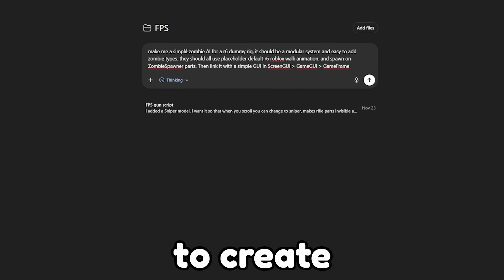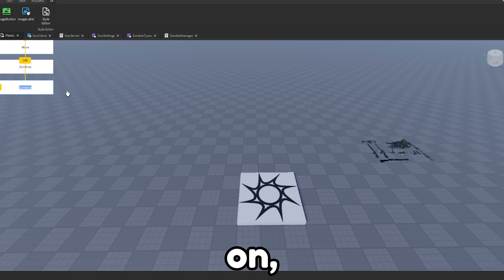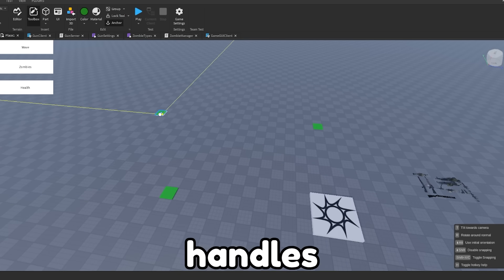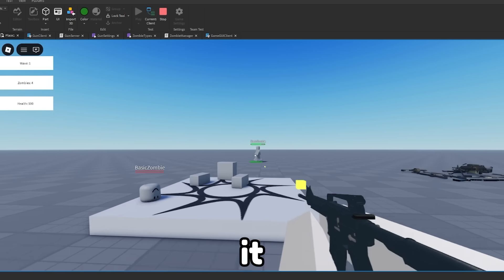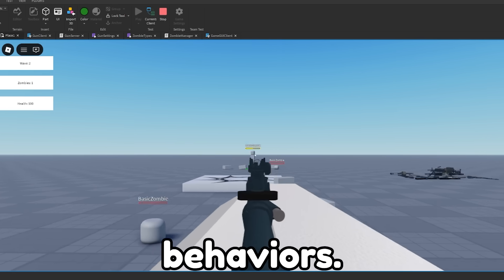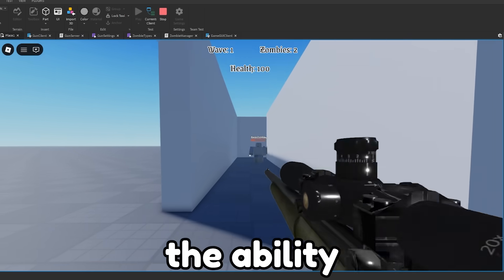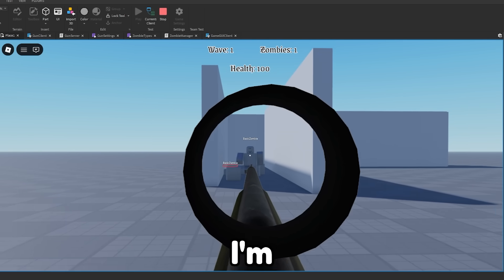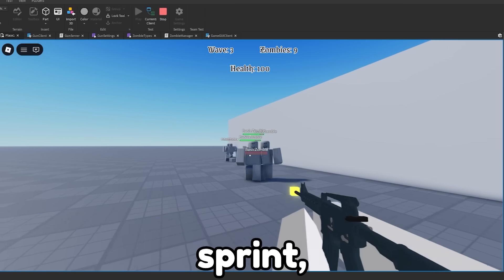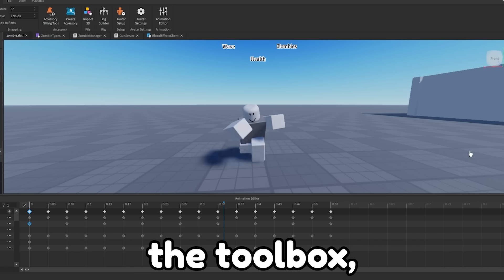The first thing that I did was ask AI to create me the zombie script. Then I paired that with a GUI on screen that shows what wave you're on, how many zombies are left, and how much health you have. Then I created a part called Zombie Spawner, which handles where the zombies spawn from. It worked pretty nicely, but if we want these zombies to feel more realistic, we're going to have to tweak a couple behaviors. So I went back into ChatGPT and buffed their AI like crazy, giving them the ability to pathfind around walls, and I also added less notable changes like shift to sprint, and redid the UI so it looks a little nicer.